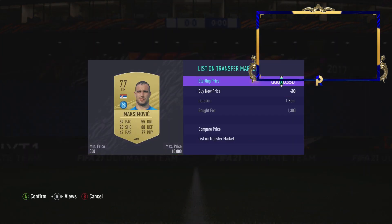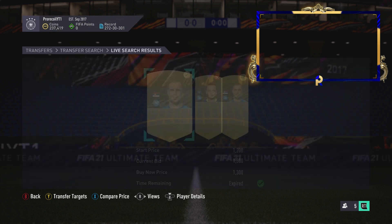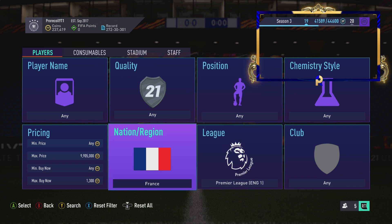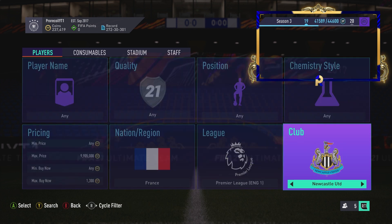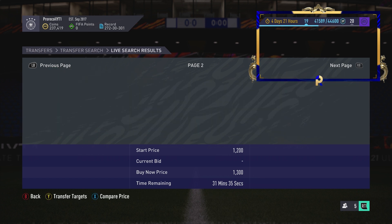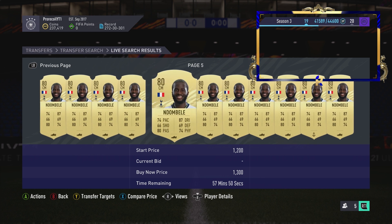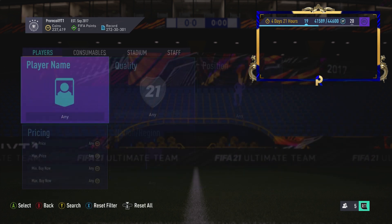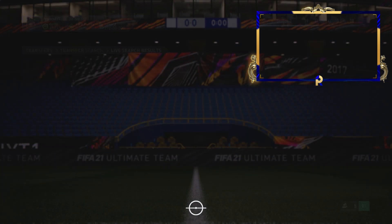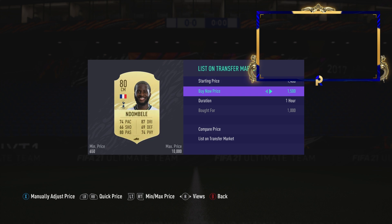Moving on to the next filter — same kind of price range. This is one I've definitely shown you guys before but it's been a while. It's French Premier League — Spurs — and we're going to have a look, I believe it might be gold rare. We've got N'Dombele at 1.3k. There's not many listed. At 1.2k there's an easy snipe, easy win. So 1.3k is what N'Dombele goes for.